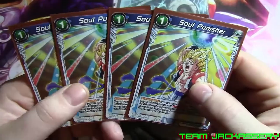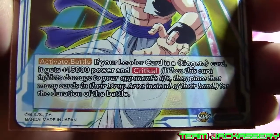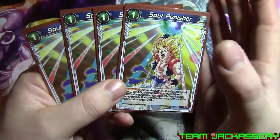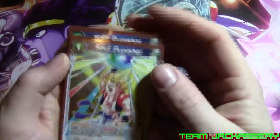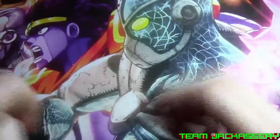Next, on to Extra cards — we run 4 Soul Punisher. It's our 1 cost Extra card. Active Battle: if the leader card is a Gogeta card, it gets plus 15,000 and Critical. So why not have a 35,000 Double Strike Critical beat stick that you can hit your opponent with, make them lose a lot of cards, and have to combo over.